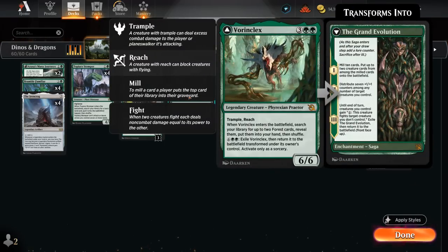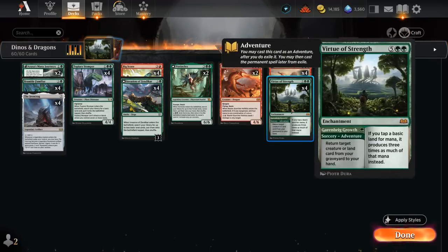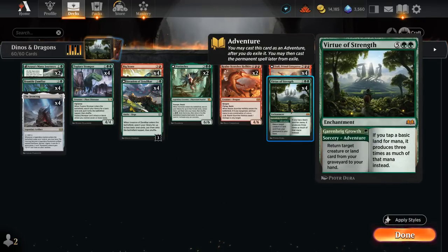There's also Vorinclex — five mana, 6/6 with Trample and Reach. When it enters we get to find two forests, so it provides immediate value. Then for eight mana as a mana sink, we can transform it into the Grand Evolution, which can also threaten to take over the game. That's another good mana sink if we happen to have a Virtue of Strength on the battlefield.